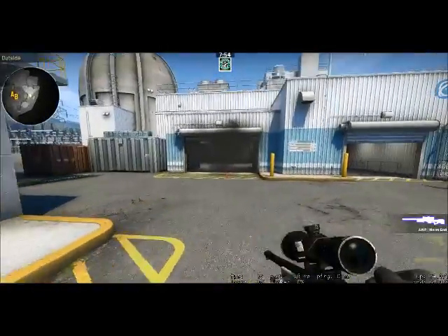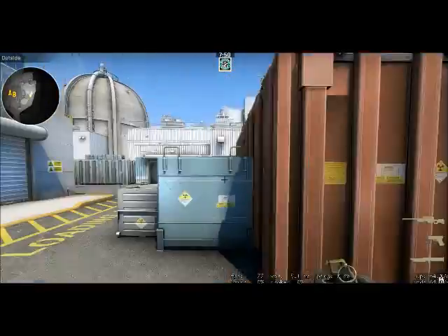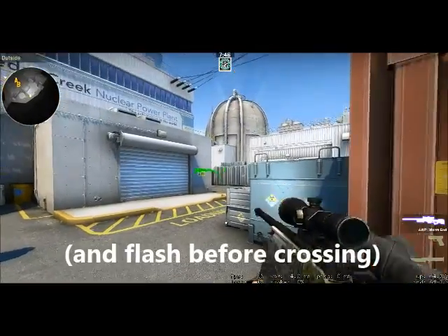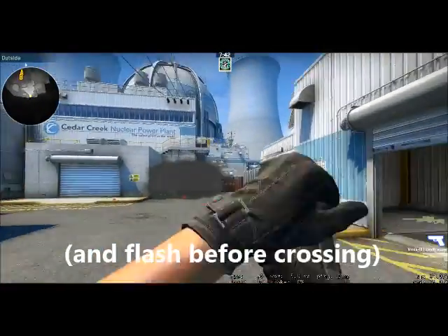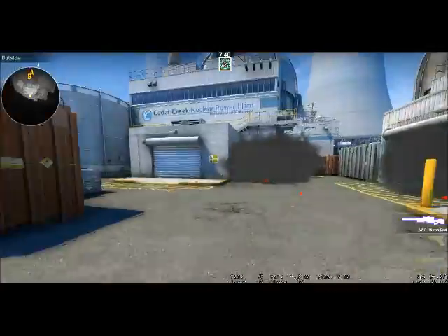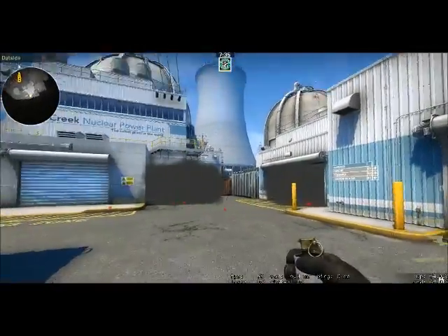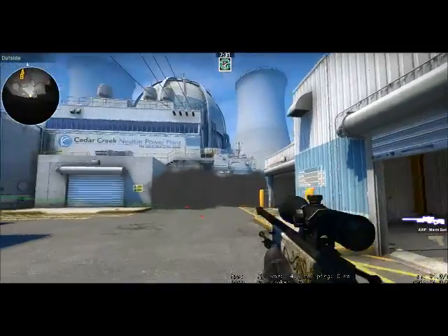Now some teams play a player outside at mini in this area, and the AWPer might also push out. So what you want to do sometimes with this smoke, once you reach this area, is also smoke off mini so you can cross even more safely without having to worry. It depends on the team - usually just the warehouse smoke is enough, and if you have more players you can smoke off more areas.